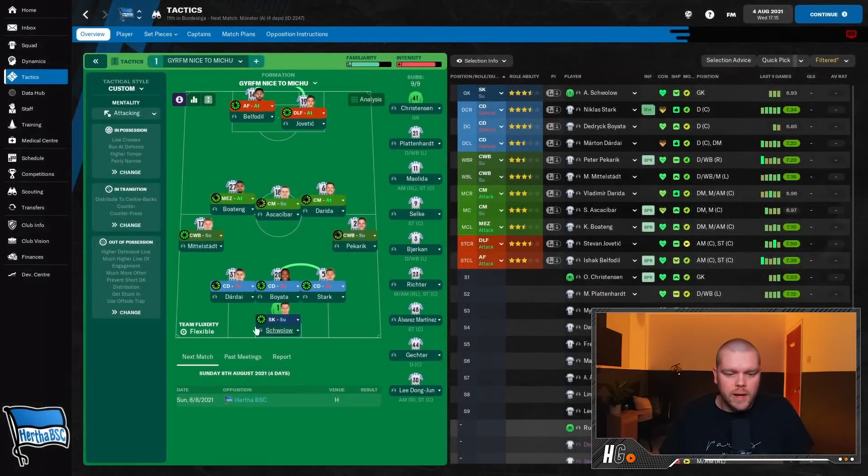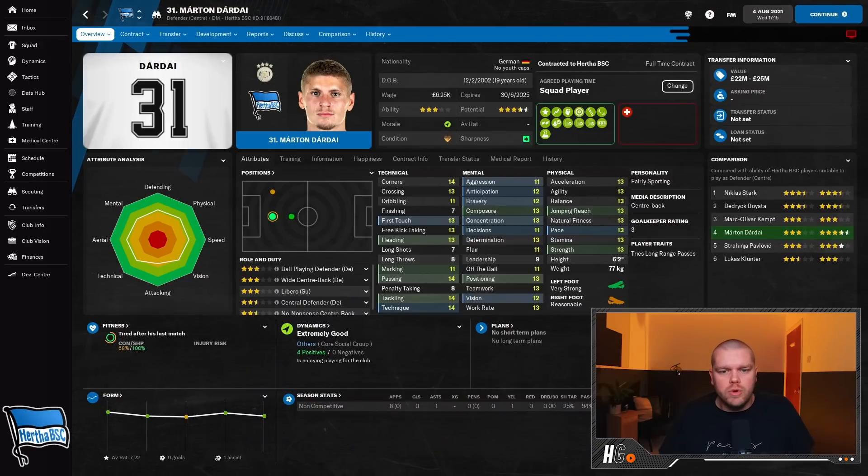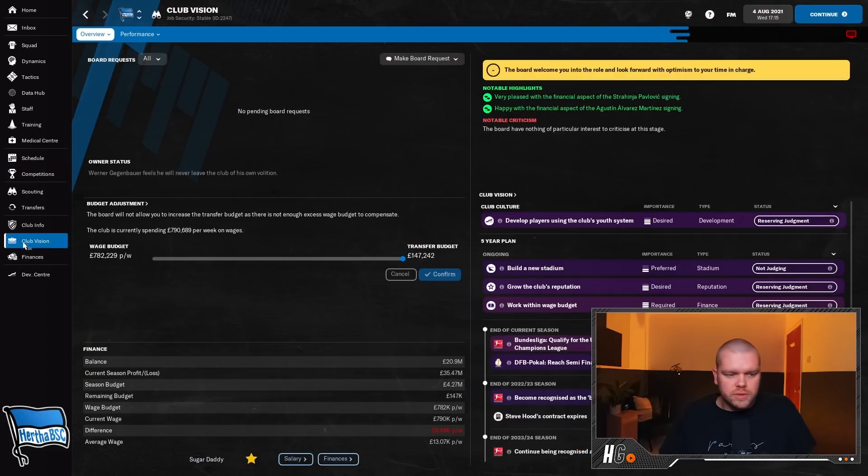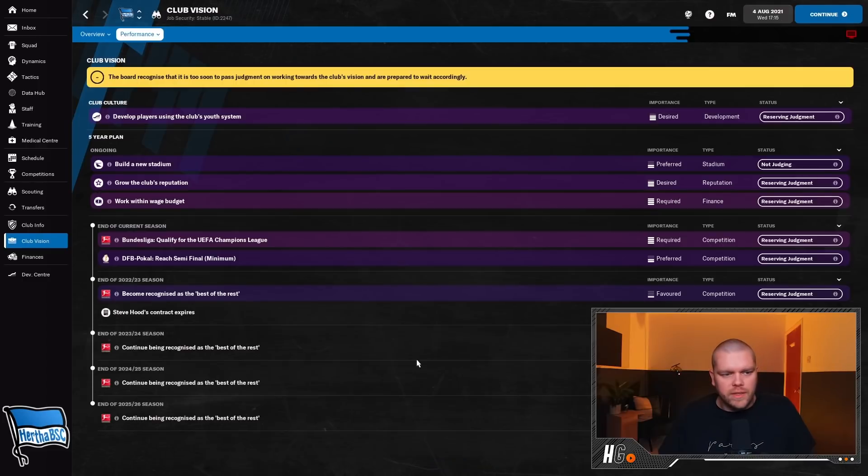Looking at the tactic with the players who can actually play, I'm not overly convinced on the keeper. I will be trying to blood through Martin Daradai - he's 19 years of age with four-and-a-half-star potential. I think he could be a very very good player and a mainstay in this team moving forward. We are a little bit lacking in those wingback spots - complete wingback isn't a role you see a huge amount.